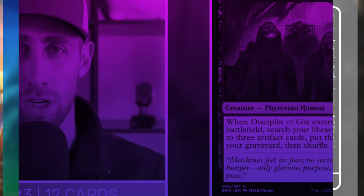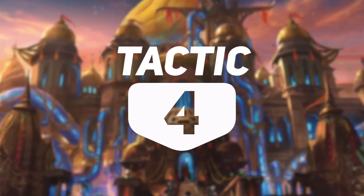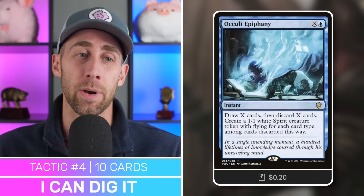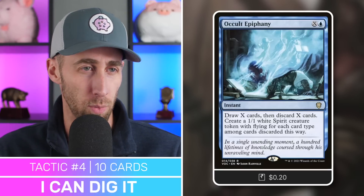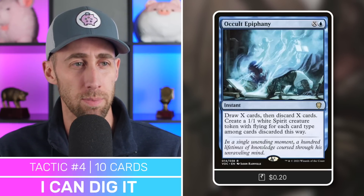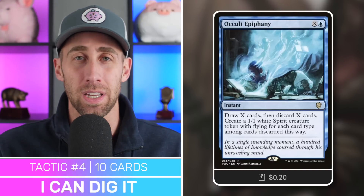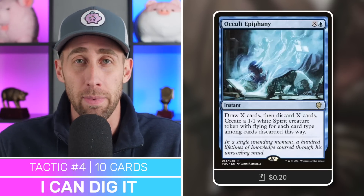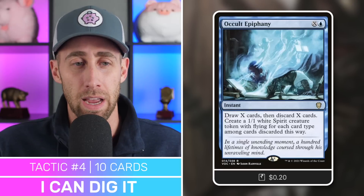We're not done just yet, so let's move on to tactic number four, which I'm calling I Can Dig It. Occult Epiphany — sorcery for X and a blue, draw X cards and discard X cards, then create a 1/1 white spirit creature token with flying for each card type among cards discarded. This helps us dig deeper into our deck, and if we hit the Binding Blade we can discard it into our graveyard and get it out with our commander.